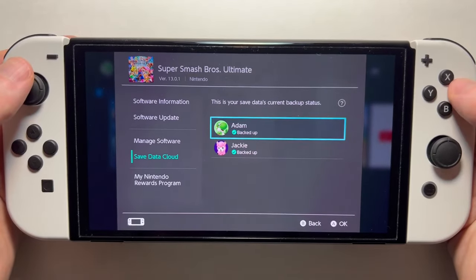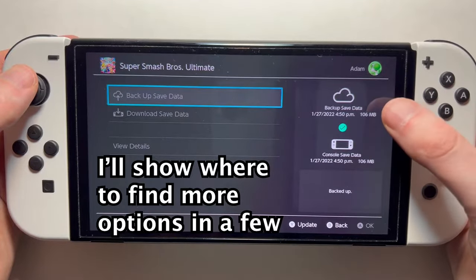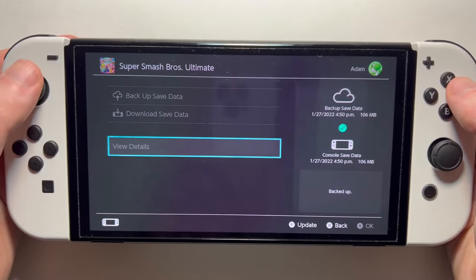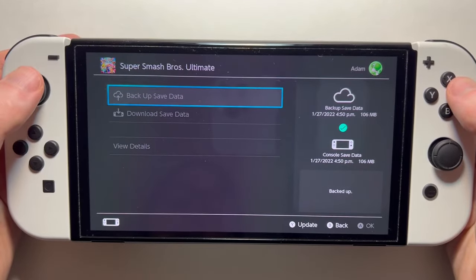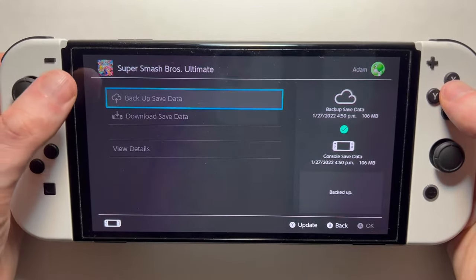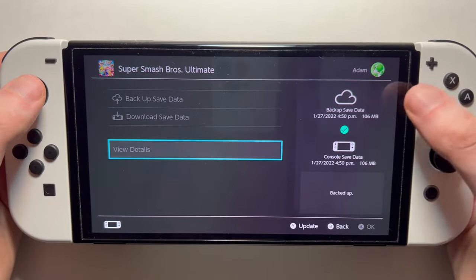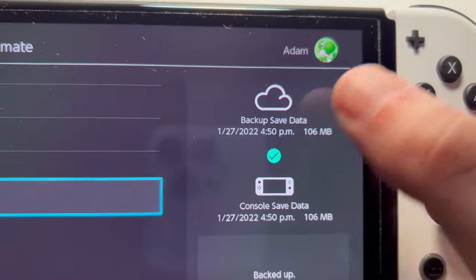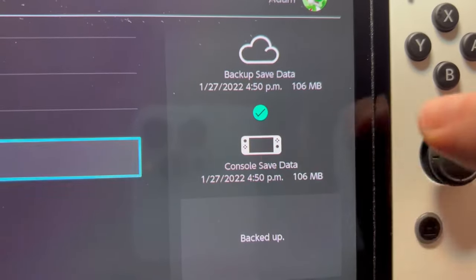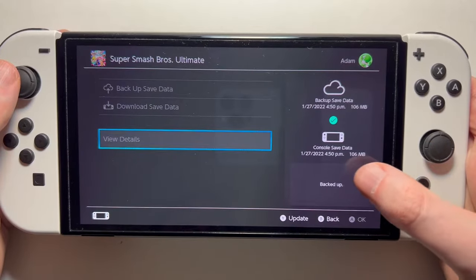So you guys can see, for your user, just press on it. For me, it says this stuff is already backed up — you can't even press on it because it's already backed up. So this shows backup save data, download save data, and view details. On the right side, it says it's been backed up to the cloud, and I also just have my console save data — both at the same time. And it also says backed up.